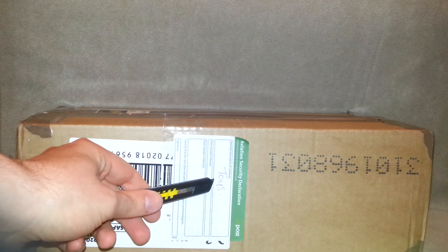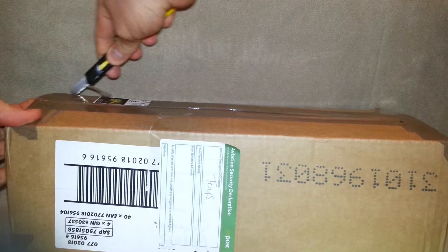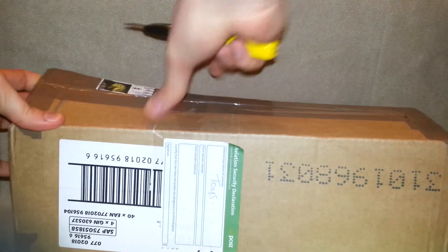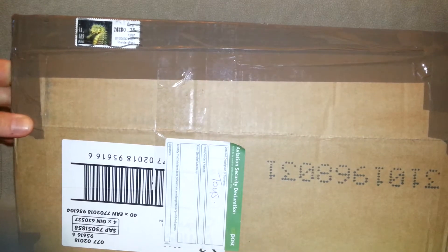You cannot beat getting the box in the post that says 'toys' written on the side. This is my trade package from the Grid, all the way from sunny — I assume it's sunny — island. We'll just use the trusted blade of omens and get this bad boy popped open. It does have a picture on the stamp of a seahorse, which is very nice — I do like seahorses.